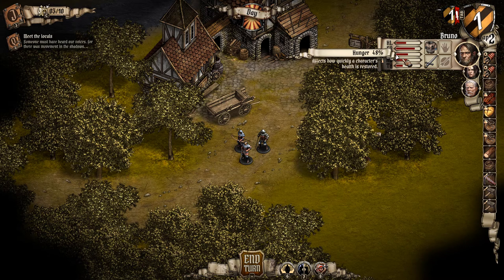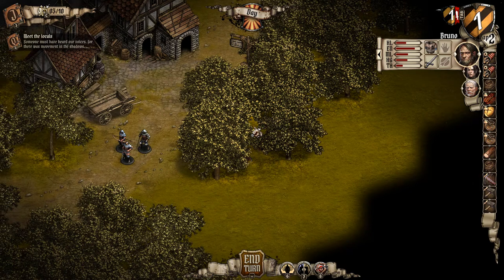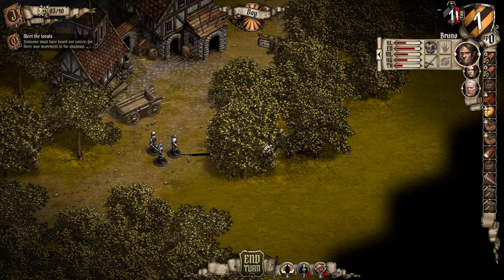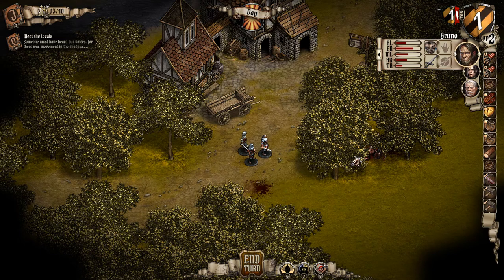Hunger affects how quickly a character's health is restored, and thirst too. We do have some water skins and stuff here, so that's good. So we'll do a volley — unfortunately you can't turn the map around, not from what I've seen. We can move the map around. We've got some zombies in here. Let's do a bit of a volley, end turn, then they'll come and attack us and we'll do a melee fight as well.